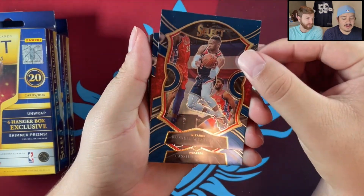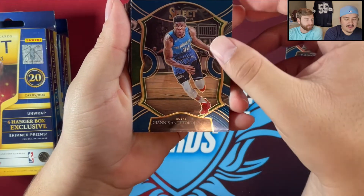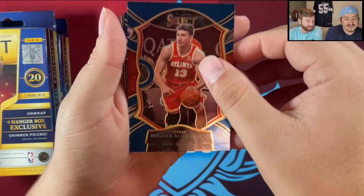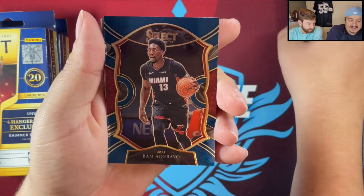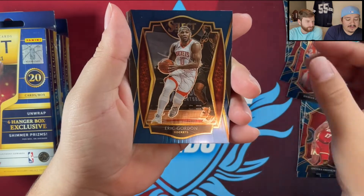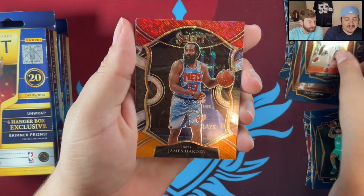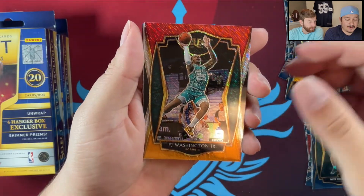Starting off with a blue concourse Russell Westbrook, a Cassius Stanley rookie card, Giannis, James Harden, Vernon Carter, a Hornet — I almost said Pelican — Bojanovic rookie card, Bam Adebayo, Damian Lillard premier level, Eric Gordon, Nick Richards rookie card premier level. Then a James Harden shimmer and a PJ Washington Jr. shimmer.